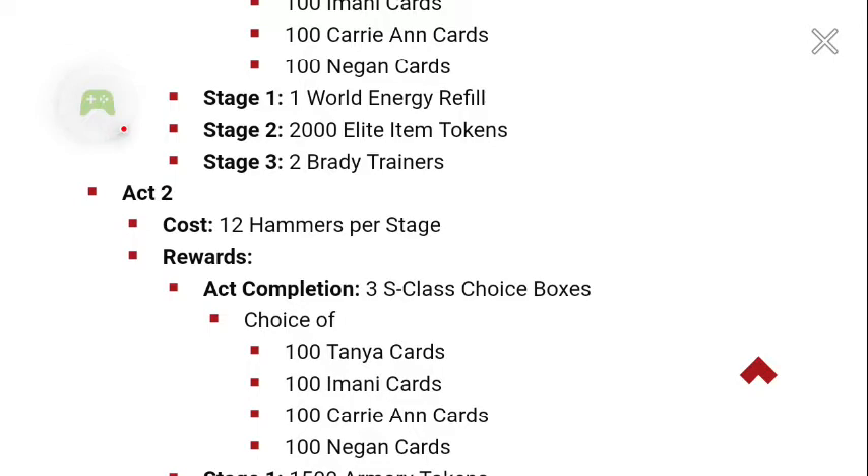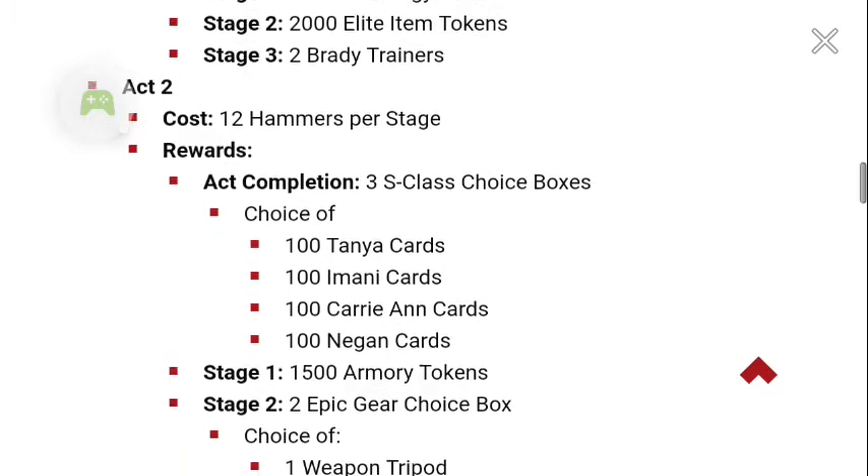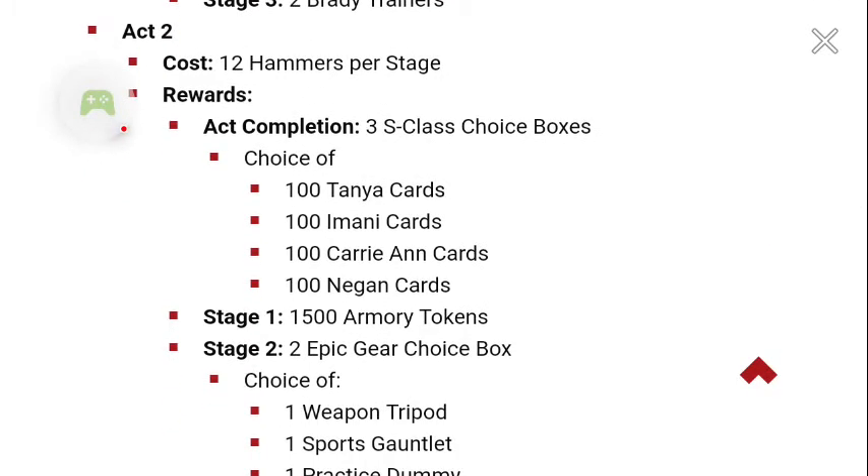Act two costs 12 hammers per stage. If you complete that one, you get three of the boxes of the same choices, which is cool.